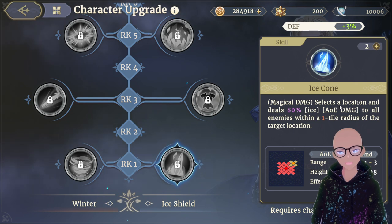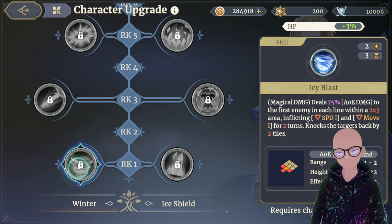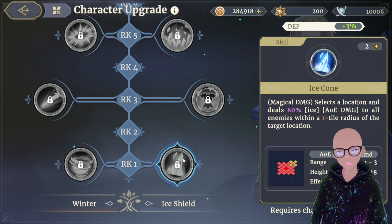Now let's move to the Ice Shield tree. Rank 1 is Ice Cone — it selects a location and deals 80 ice AOE damage to all enemies within one tile around the target location. It's a small AOE skill that creates ice tiles. It's okay, but the range is small and it doesn't offer the debuffs or wider range of Icy Blast.